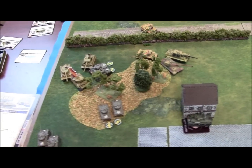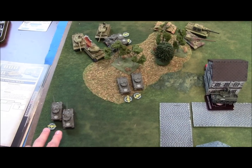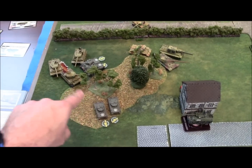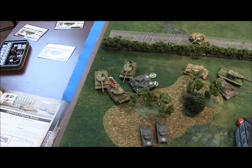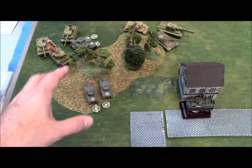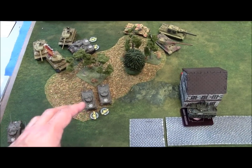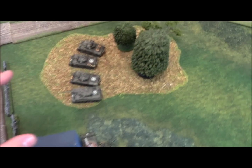Start of US turn six, I must withdraw one platoon. Choices are: the two-Sherman unit or the four-Sherman platoon. Every tank in those platoons is bailed out — I need several to bail back in or they'll fail morale anyway. I decide to keep both threatened platoons and pull a different unit instead to preserve my fighting strength.